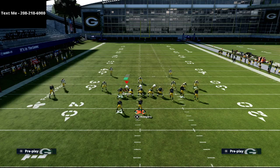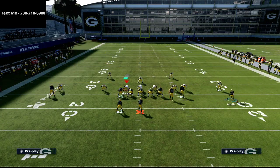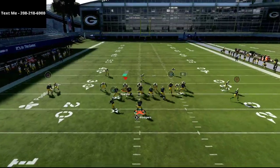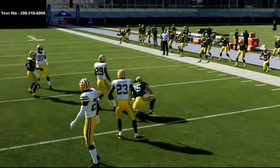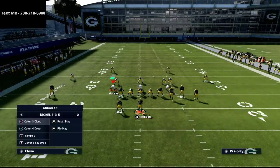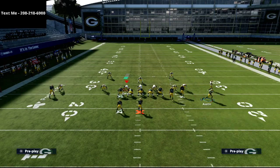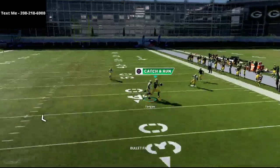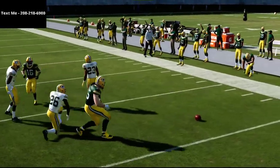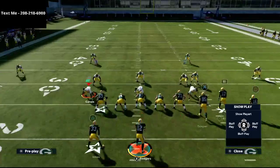If you know they're running man-to-man, you can put your tight end on an out route and your running back on an option route — now you have three man-beating reads. I really like the smart-routed tight end out route as well. Instead of a short five-yard out, it goes a bit deeper, and the tight end doesn't get jammed at all and gets wide open — an easy possession catch and a very underrated concept.